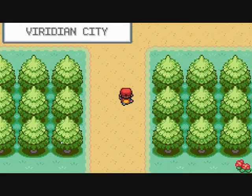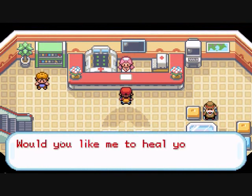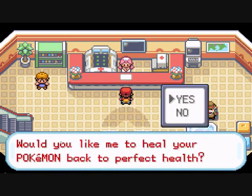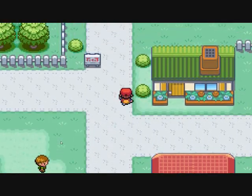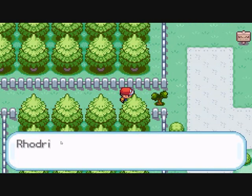After Route 1 you come to Viridian City. I suggest you heal up first. Now I'll explain STAB bonuses — that stands for Same Type Attack Bonus. If you use a move that is the same type as your Pokémon, for example a Water-type using Bubble, you gain a 1.5 times damage multiplier, meaning you just do more damage overall.